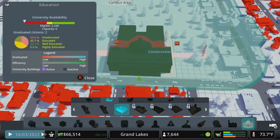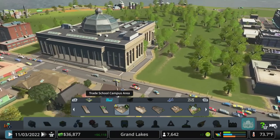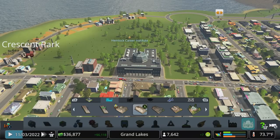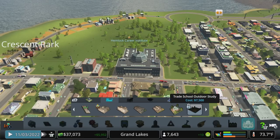We've only unlocked the trade school campus so far, so let's do that now. It costs 30,000 - it's not cheap, but it's the start of our college education. Now we need dormitories, study halls, all that stuff, so it does get expensive. But we can rank our area up pretty quickly.